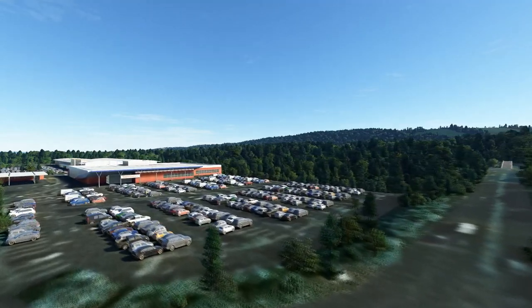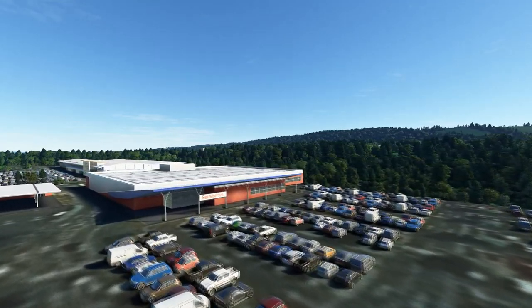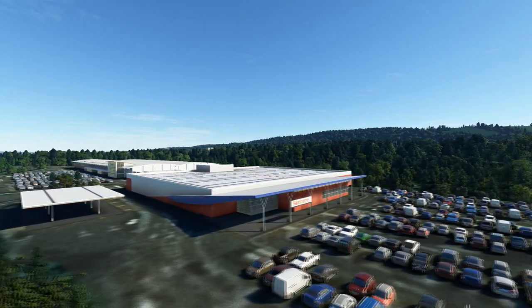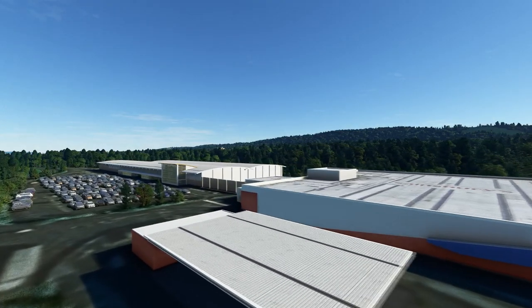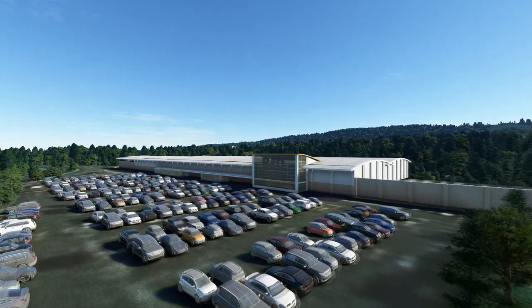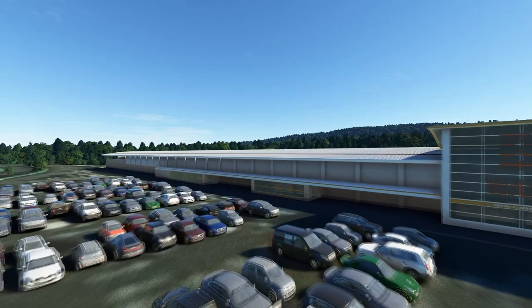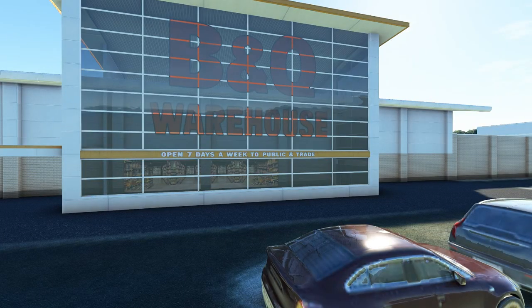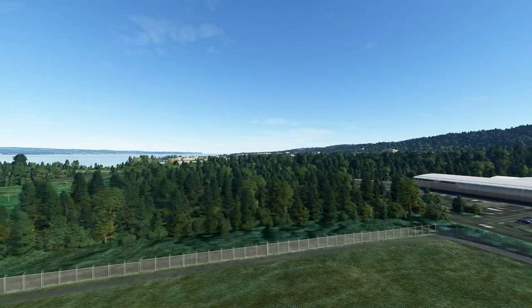Coming up to Sainsbury's supermarket — he's modelled it including the sign and car park, and what looks like the petrol station next door. Nicely modelled cars, and here's the B&Q building. Going up close, you can see that while it's not actually modelled inside, you've got this effect through the glass where it looks as though something's going on in there.